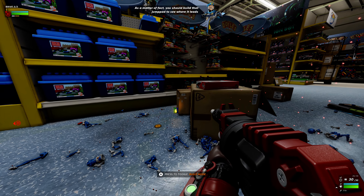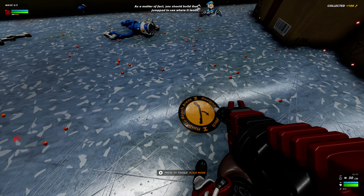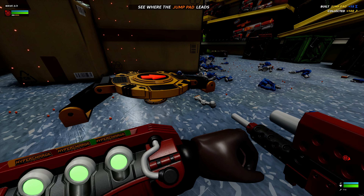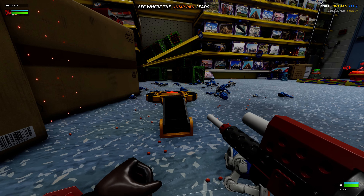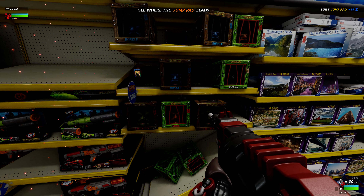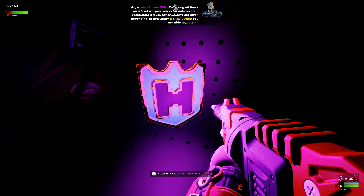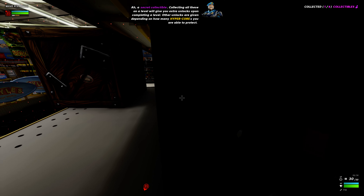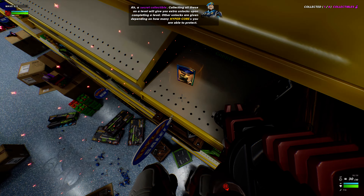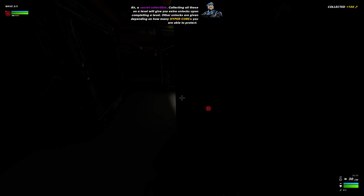As a matter of fact, you should build that jump pad and see where it leads. A secret collectible! Collecting all these on a level will give you extra unlocks upon completing a level. Other unlocks are given depending on how many hypercores you're able to protect.